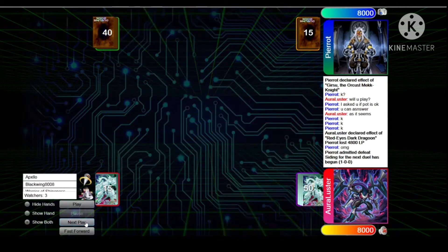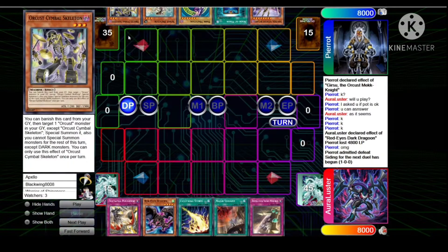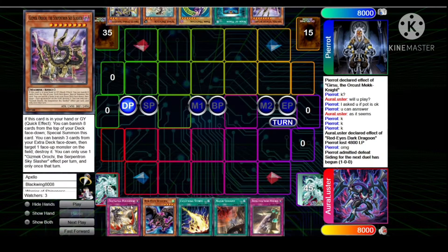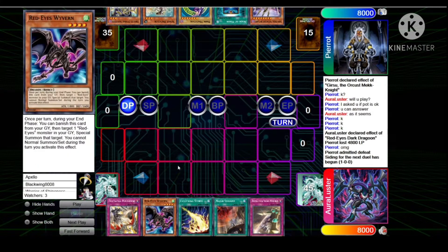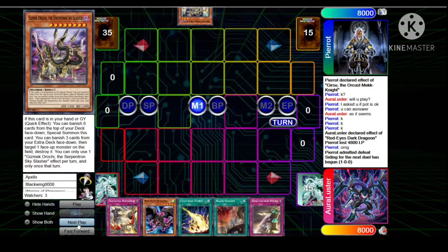Game two — Pierre chooses to go first, opening up Symbol, Scrap Recycler, Dark Magician, Book of Moon, and Gizmek. Lustre opens Punishment, Red Eyes Wyvern, Lightning Storm, Nadir, and Destruction Sword. So this looks like Buster Blader Dogmatica versus Scrap Orcist — not too bad.